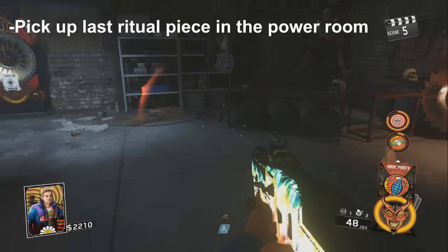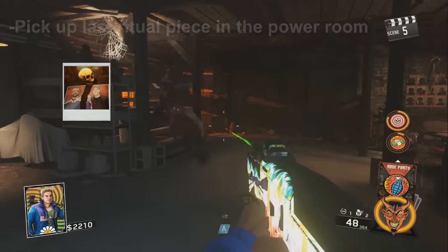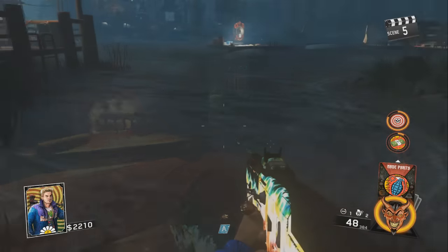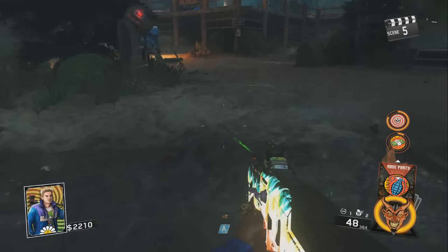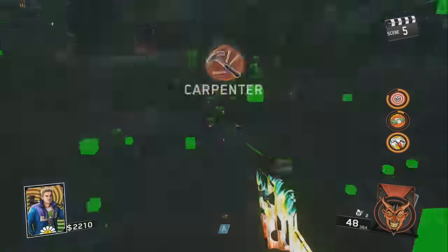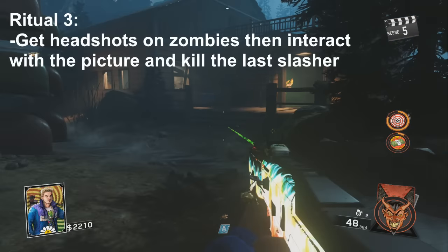Now head over to the power room and pick up the skull ritual piece. Then head back over to the lake — you can see me running full speed in the water with the frog charm. I try to activate my Shop Class but accidentally hit rewind, then I activate Shop Class for a free 200 points. Sadly I was still 100 short for Jug, so I just did the ritual.